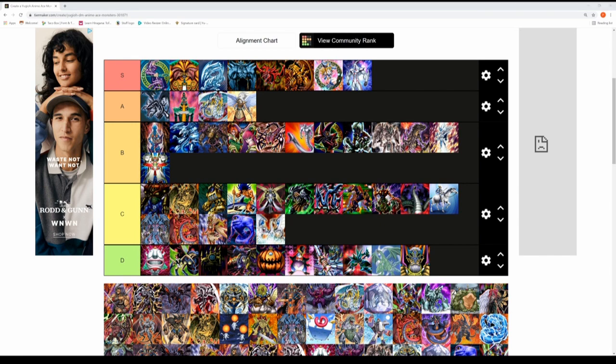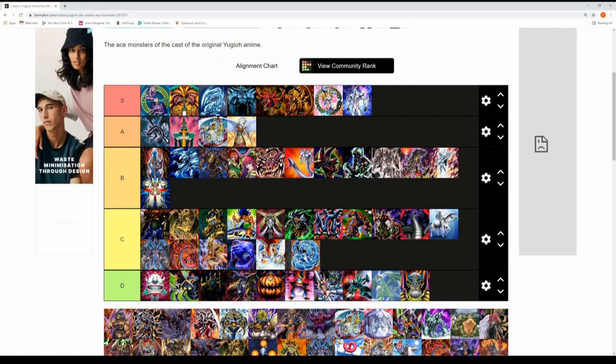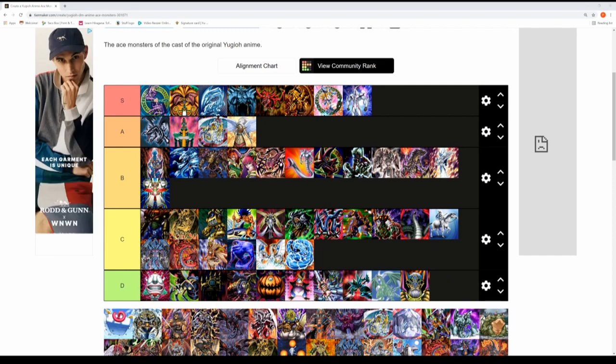Next up is Bastion Misawa's Water Dragon. It requires two Hydrogens and one Oxygeddon using Bonding H2O. In terms of design it's pretty cool and epic, but Bastion had a lot of different strategies in the anime and Water Dragon didn't do too well as his ace monster. Definitely another C tier monster.